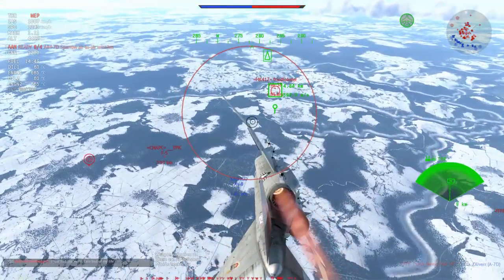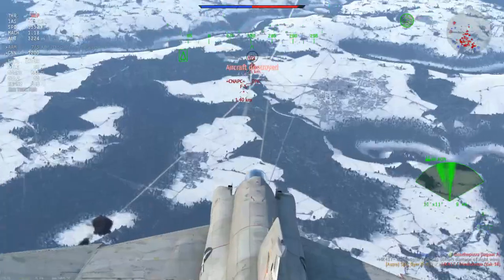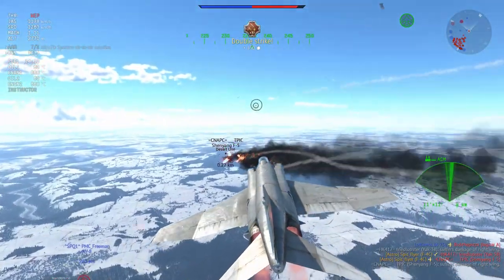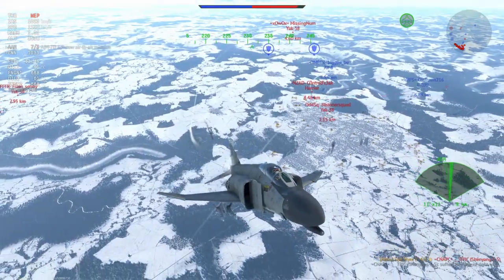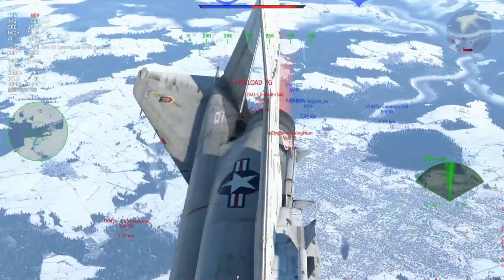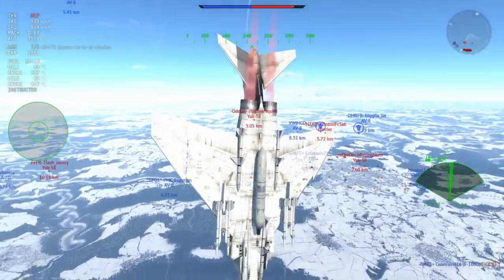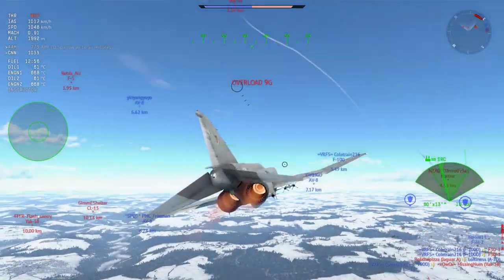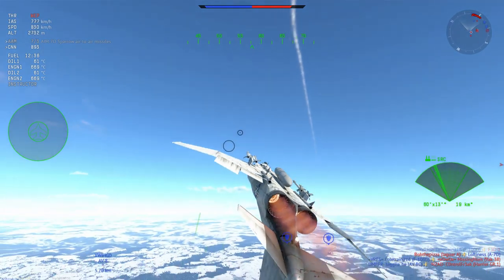I managed to lock this Yak-38 and send an AIM-7E — it looks like it's going to be tracking nicely, which is very odd. The F-5 presents itself as a beautiful target and I managed to send it back to the hangar. I have a Yak-38 behind me and another Yak-38 about five kilometers back. The one at five kilometers isn't a real threat, but that R60 is a little bit worrying. What I'm going to do is roll — by rolling you basically throw the missile off, bleeding its speed when it makes those turns, forcing it to overcompensate.